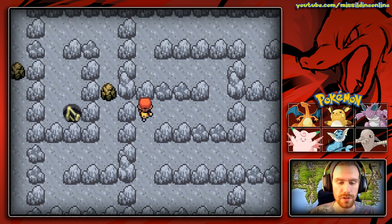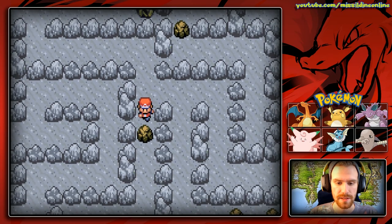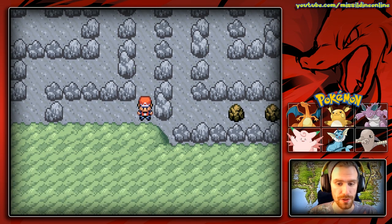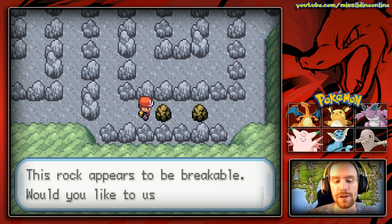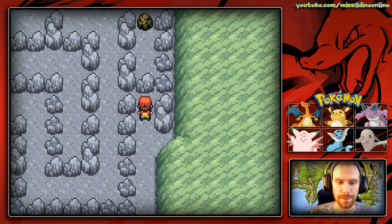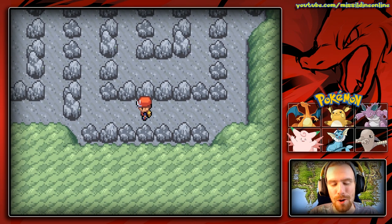What I want to do first is make sure this way is taken care of. We'll go ahead and use Rock Smash, and there are no items or anything, so don't bother with your item finder. I believe that Ultra Ball we found earlier was pretty much all you could find here. Am I right? Yeah, I'm right. I'm always right, guys.